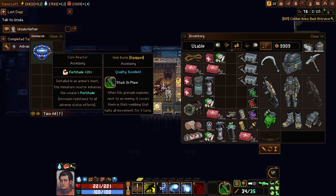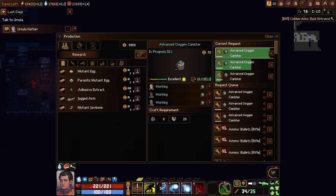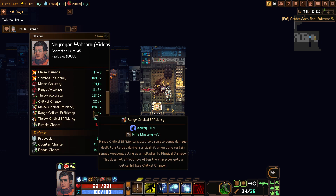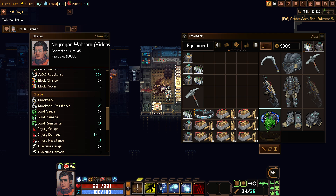Over here we have the core reactor, which sounds like it's amazing, but to be honest, it's probably going to be amazing if you're going to play a melee character. Let's look at the stats for the character. I think that's where they show us the fortitude stuff.